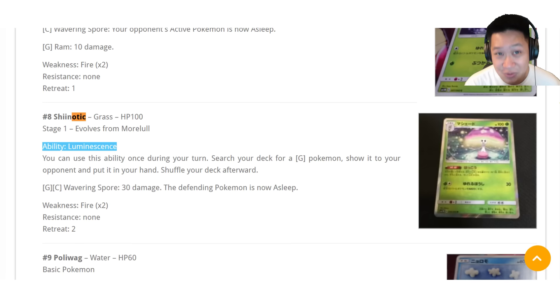Chionic — they're both grass Pokémon in the Decidueye theme deck. What does Chionic do? Its Luminescence Ability gives you a free Ultra Ball — you can search your deck for any grass Pokémon you want and put it into your hand. Remember what Forest of Giant Plants does — it evolves them straight away. This will really help you set up those grass decks because you're going to get any grass Pokémon you want for free.